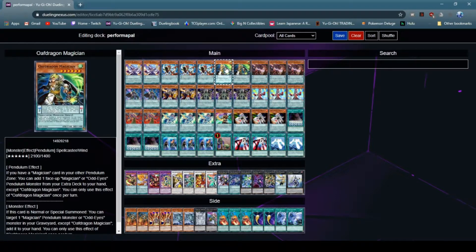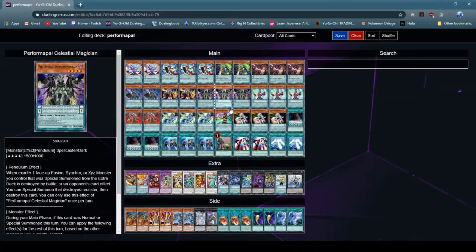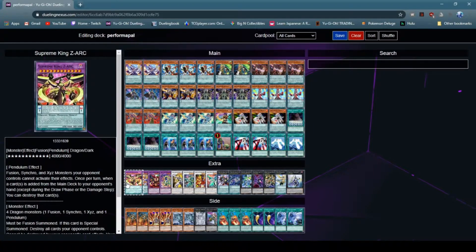Next off, Oath Dragon. This allows you to get your Magician or OddEyes Pendulum Monster back from your extra deck. Next off, Chronograph Sorcerer. This does two things for you: one, it allows you to set your scales with Timegazer Magician, and two, it allows you to banish the materials for Zark in your graveyard to special summon Zark.